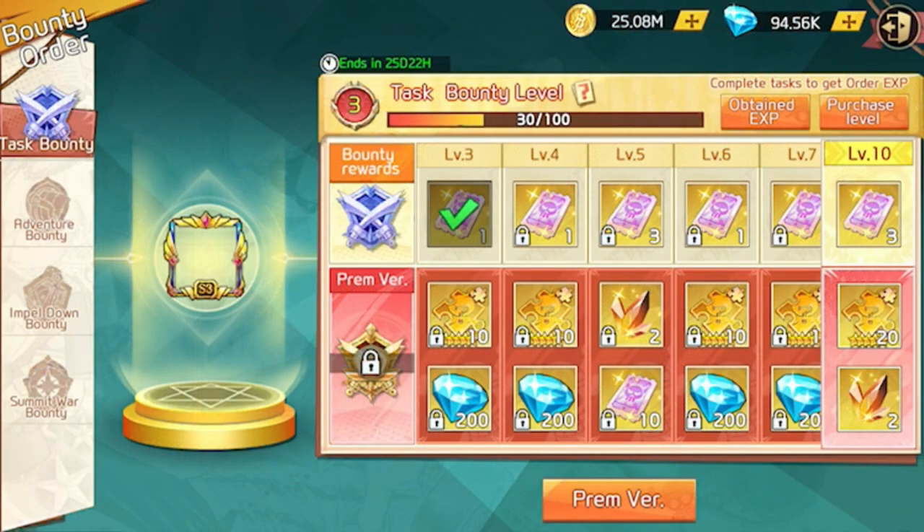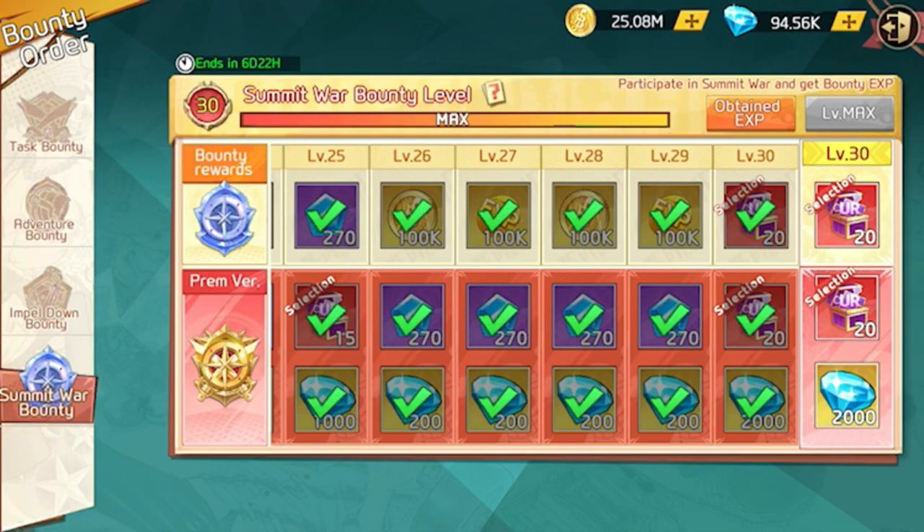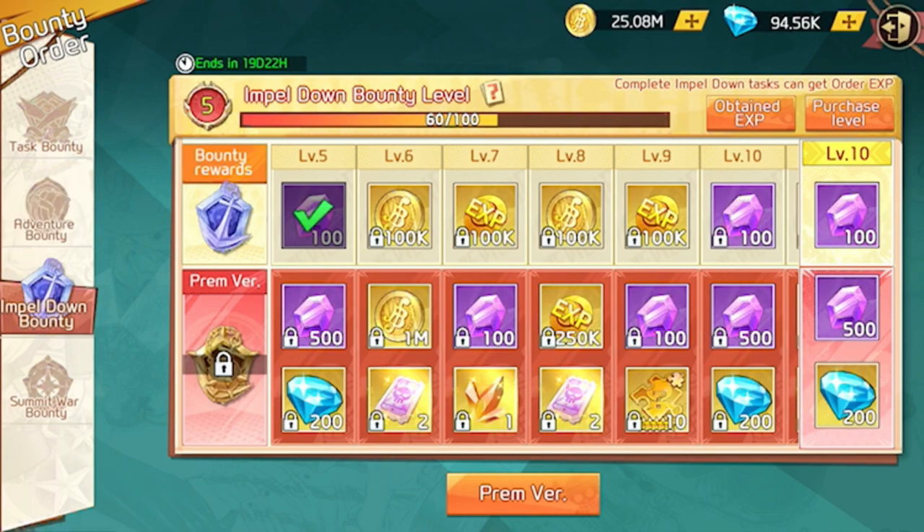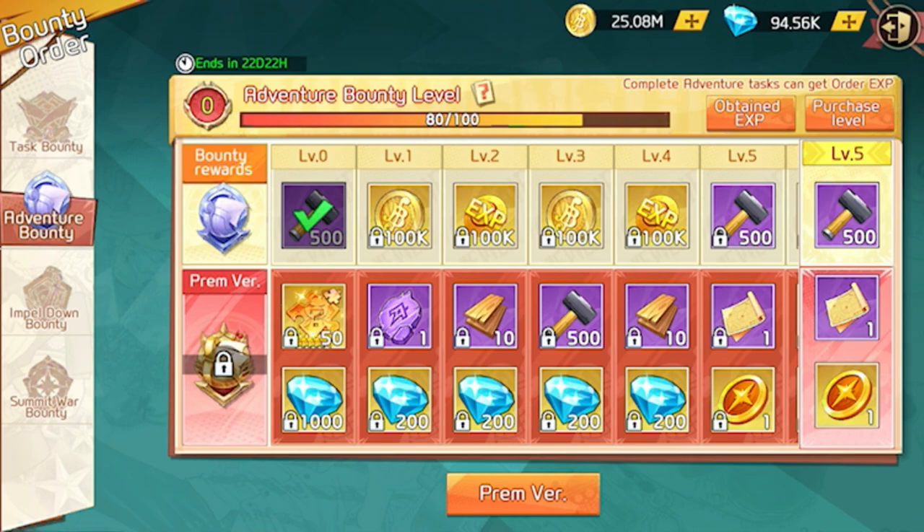More purchases you can make that will help you out significantly are the TAS Bounty level and the Summit War Bounty level. If you've got a little bit of extra money, I do recommend getting the Adventure Bounty because you'll be able to skip even more battles.